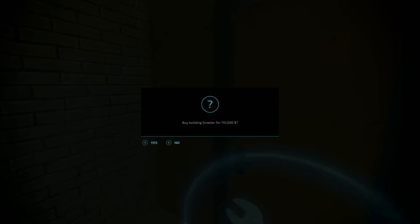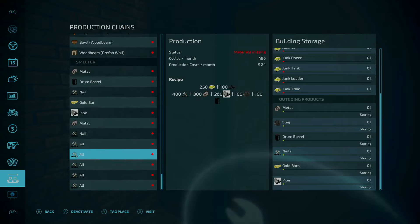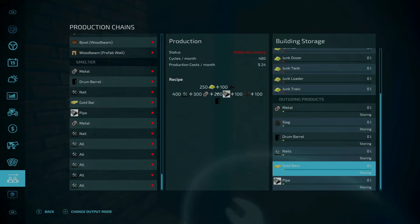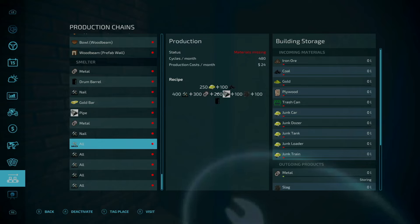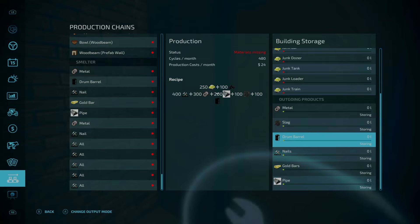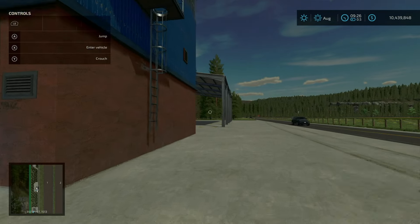Down the road at the smelter — 110,000 to purchase. We have metal, drum barrels, nails, gold bars, and pipes as outputs. Inputs include junk cars, junk dozer, junk tank, junk loader, and junk train — you put those in and get nails, metal, pipes, slag, and drum barrels out. Coal is also an input. Inputs here and outputs tucked underneath.